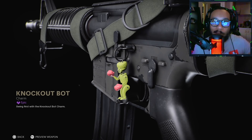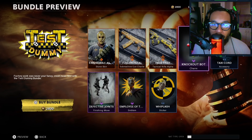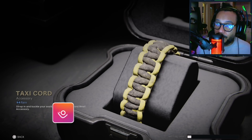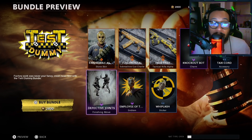Continuing on, we get the Knockout weapon charm — you guys can see that right there. It's the little Knockout from the old school game where you just push buttons and they punch each other until one of the heads goes up. We also get an accessory called the Taxi Cord — that's what that would look like on your weapon.